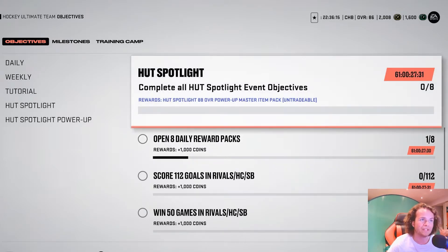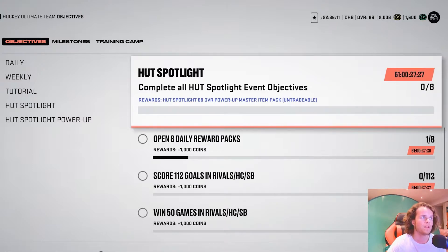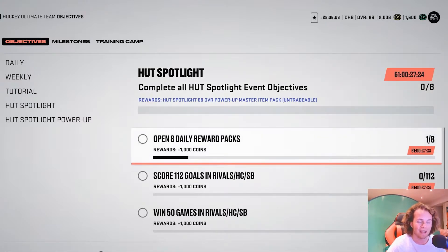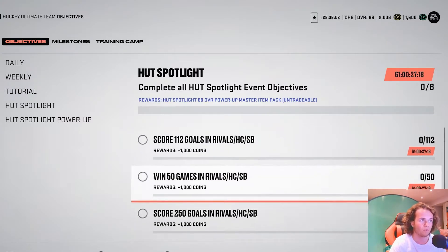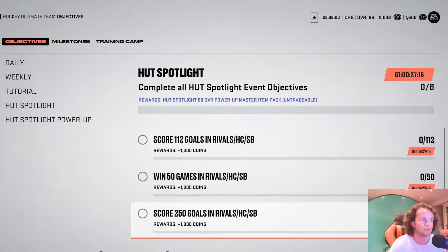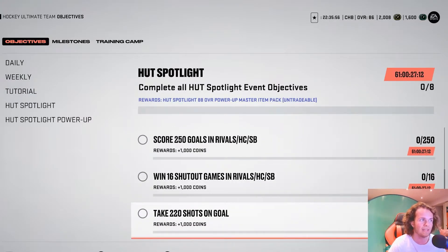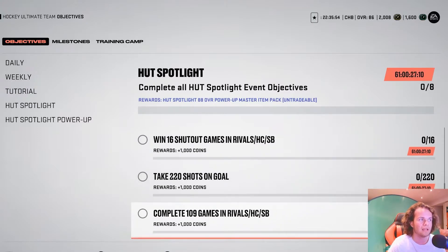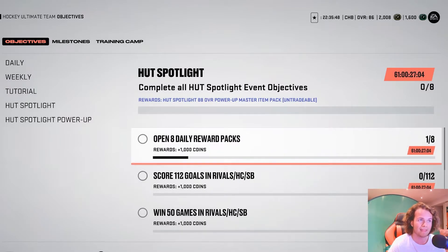Now looking at how to get the free 88 overall spotlight player. Complete all the objectives: open 8 daily reward packs, score 112 goals in rivals, HUT champs, and squad battles. Win 50 games, score 250 goals, win 16 shuttle games, take 220 shots on goal, complete 109 games, make 440 hits. All pretty easy — keep playing the game and you'll get that in no time.